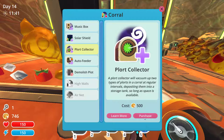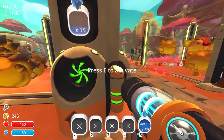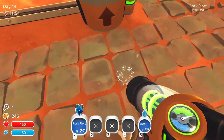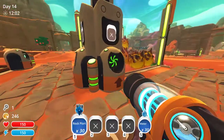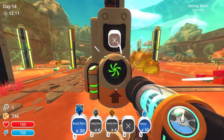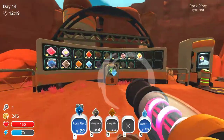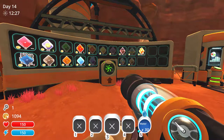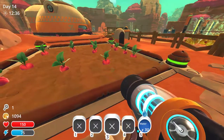I should probably get a plort collector, but it's locked up and I don't have enough. Let's take the ones I can carry. Honey plorts — six tabbies and four honeys. When you don't have a plort collector yet, you don't have any plorts for me. I think I know what to do with the rest, and these are making cute berries again — good. And we have some heartbeats.